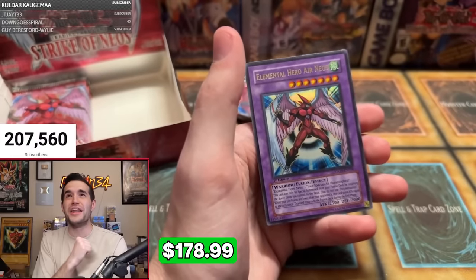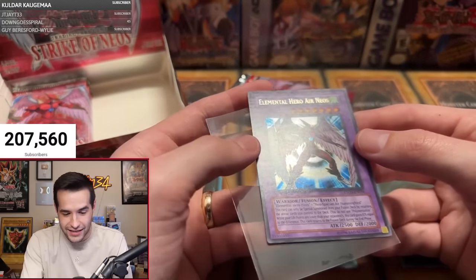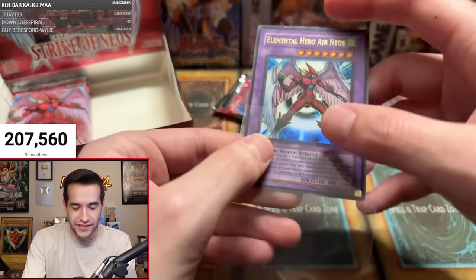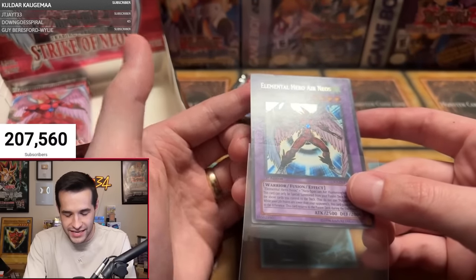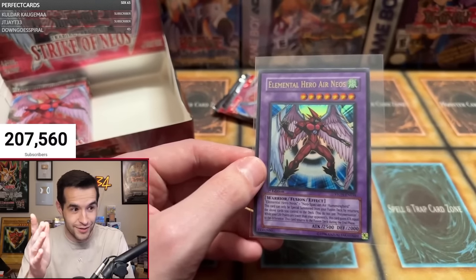Here we go — the Elemental Hero Air Neos! The Forbidden Yu-Gi-Oh card has been pulled! Let's go! Forbidden Ultra Rare — and look at that, it has a nick at the top, but it's still the Forbidden Yu-Gi-Oh card. First time ever pulled on the channel! Oh, and unfortunately it does have a ding at the top, that is so sad. But you know what isn't sad? Pulling the Forbidden Yu-Gi-Oh card. Now we just have to pull the Ulti, guys — Ulti coming up next. Is it gonna happen? Let's go! Right after the Birthright Ulti!